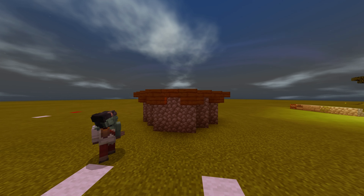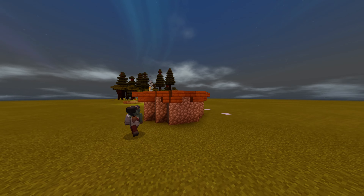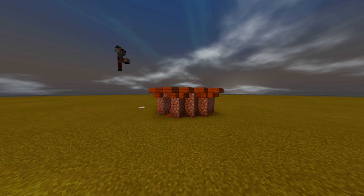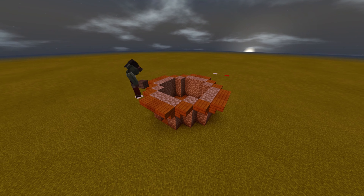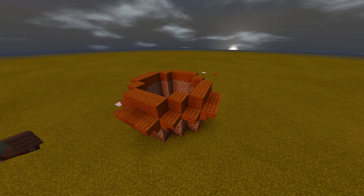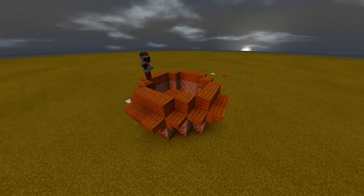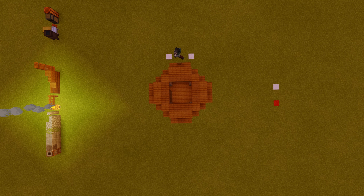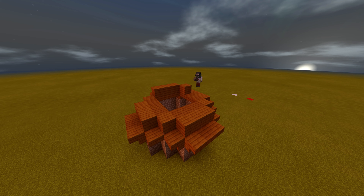Now grab your spruce slabs and fill the gaps between the stairs, like so. Then you want to grab your spruce wood planks and go around everywhere you see cobblestone. After that, grab your spruce slabs and go on the edge of your planks. After you're done, you should have a square in the middle of your building — this means you're doing it correctly. Now grab your spruce planks again, making a square formation.